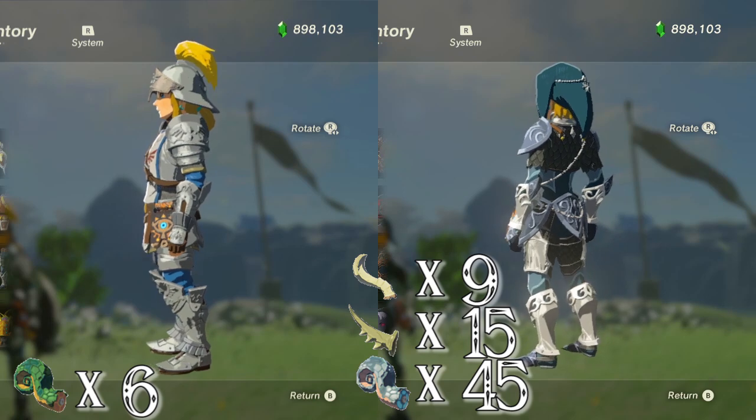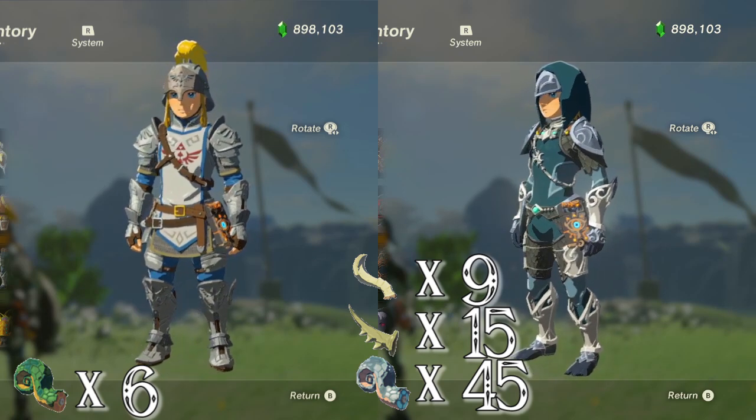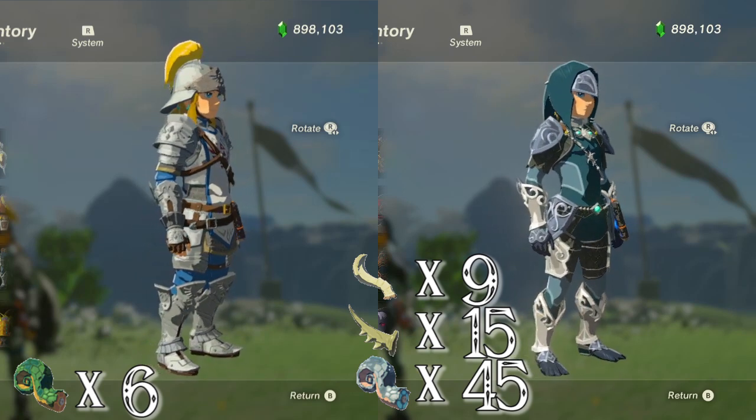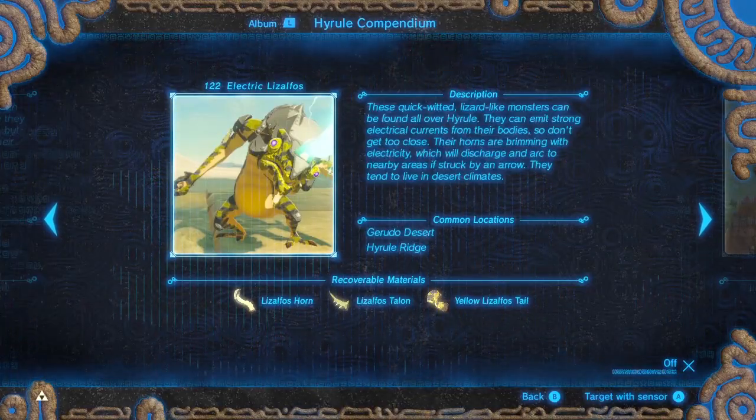You will need 6 Lizalfo's Tails for the 3rd upgrade of the Soldier's Gear, and 9 Lizalfo's Horns, 15 Lizalfo's Talons, and 45 Lizalfo's Tails to fully upgrade the Zora's Gear.